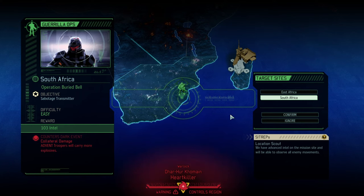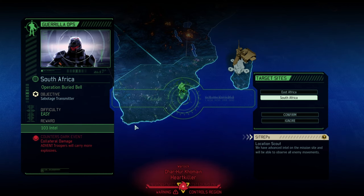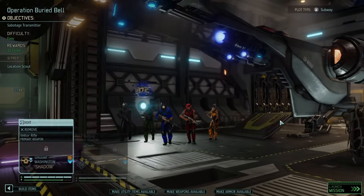I thought long and hard about it — do we want more Advanced with Explosives, or do we dislike Bleeding Rent as a dark event? Both suck in their own rights, but I think the 103 intel will be worth the effort. Bleeding Rents has only come up once, and every single dark event can come up twice, so if we skip it this time we'll get another turn a little bit later. Sabotage Transmitter is a more difficult mission type, and I wanted a bit of a challenge.